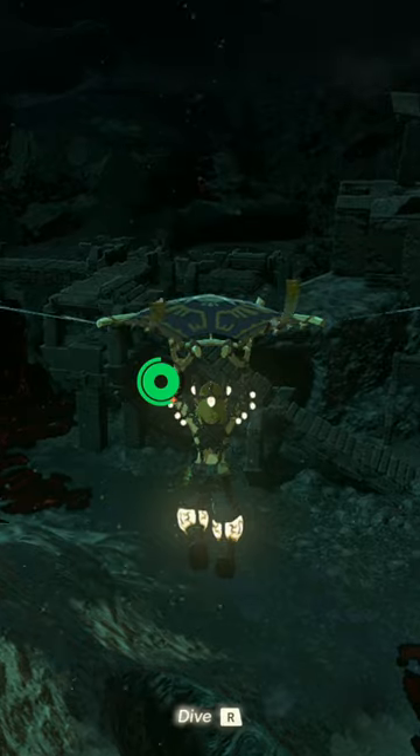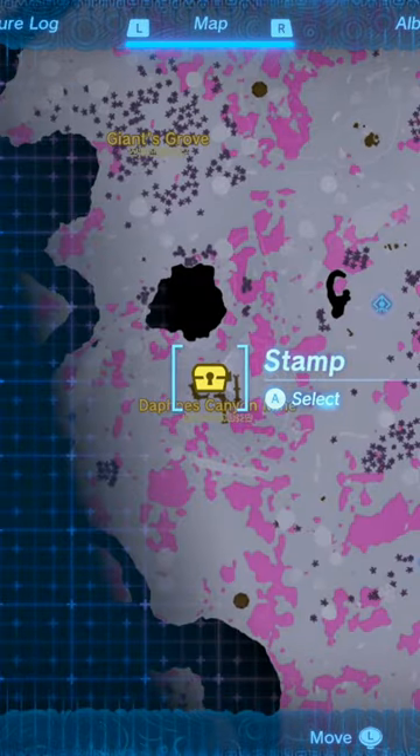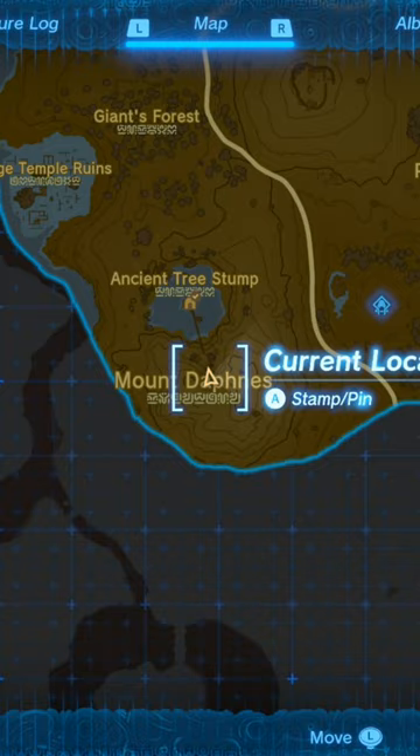The Miner's top can be found in the Daphne's Canyon Mines, which can be easily found because they are directly under Mount Daphne in central Hyrule.